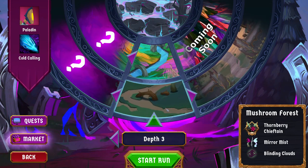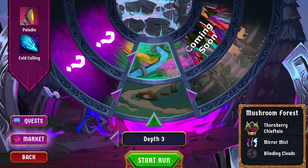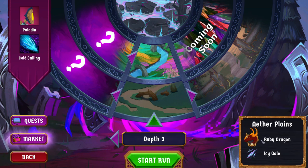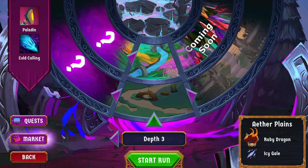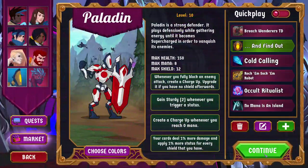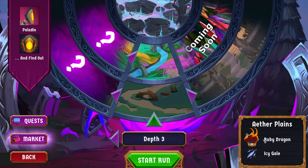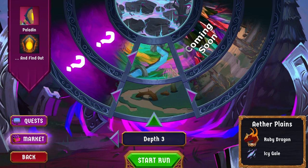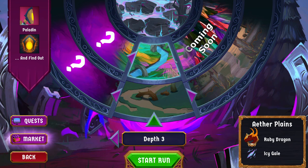When you click on an area, it tells you which boss you're going to fight — this is only the end boss, not the mid bosses. You can use this to plan out your route. For example, if you see you're fighting Ruby Dragon in area two and your deck isn't particularly strong against Ruby Dragon, you may want to go back and choose a different deck. The boss won't change until you actually start a run, but it will change for the next run once you've started this one.